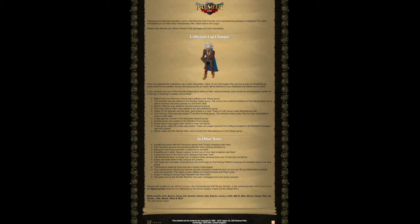Collection log changes: Since we released the collection log in early December, many of you have begun the enormous task of completing as many sections as possible. As you are enjoying this so much, we've listened to your feedback and added some more. If you currently own any of the recently added items below or their variants already, they should be automatically marked off in the log. If anything is missing, let us know.